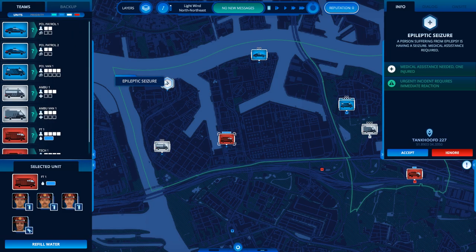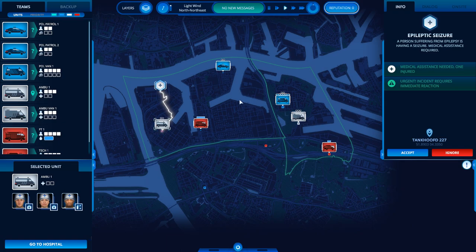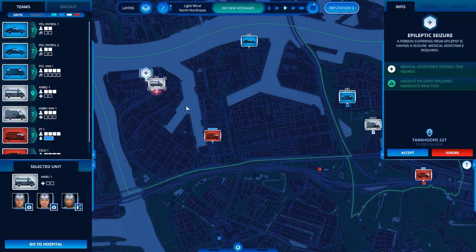The plan right now is to investigate this epileptic seizure. If you get an emergency you deem not very important, you can always click ignore. However, an epileptic seizure might be something the ambulance can quickly fix. The name of the game is 112 Operator, which means every once in a while you will get a call — people call you with emergencies and you figure out what to do, who to send, and how to tackle it. Some you might even safely ignore, and sometimes you might get a prank call.